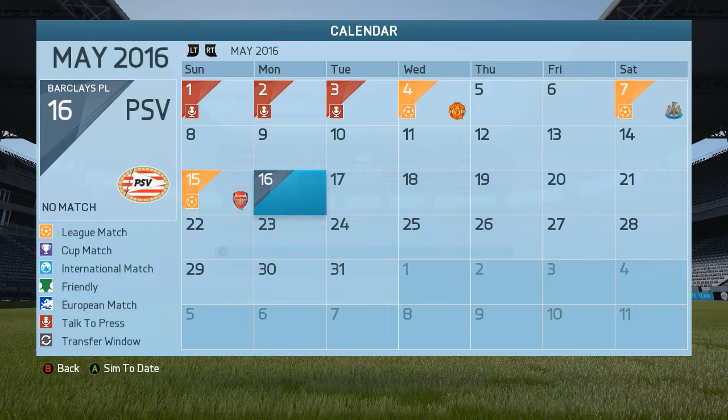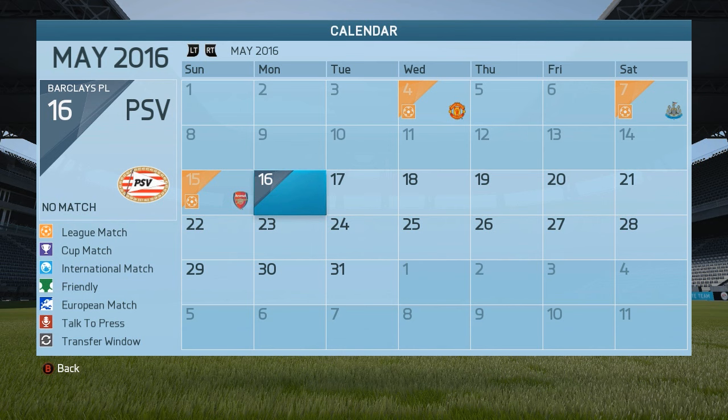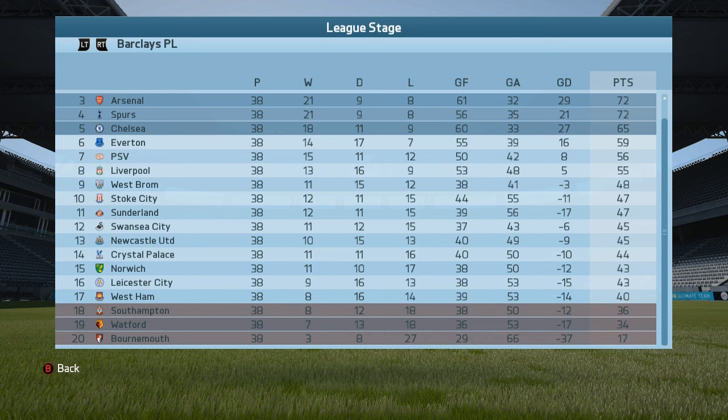Last month — three more games: a loss against United, a win against Newcastle, and a loss against Arsenal. That's not going to help. We ended up in seventh place with 56 points total, a goal differential of only 8, with 50 goals scored and 42 goals conceded — 15 wins, 11 draws, 12 losses. Not awful if you consider our team; we finished just behind the expected top five and Everton. Manchester United won the league this year with City, Arsenal, then Spurs, and Chelsea finishing in fifth. Relegated were Southampton, Watford, and Bournemouth.